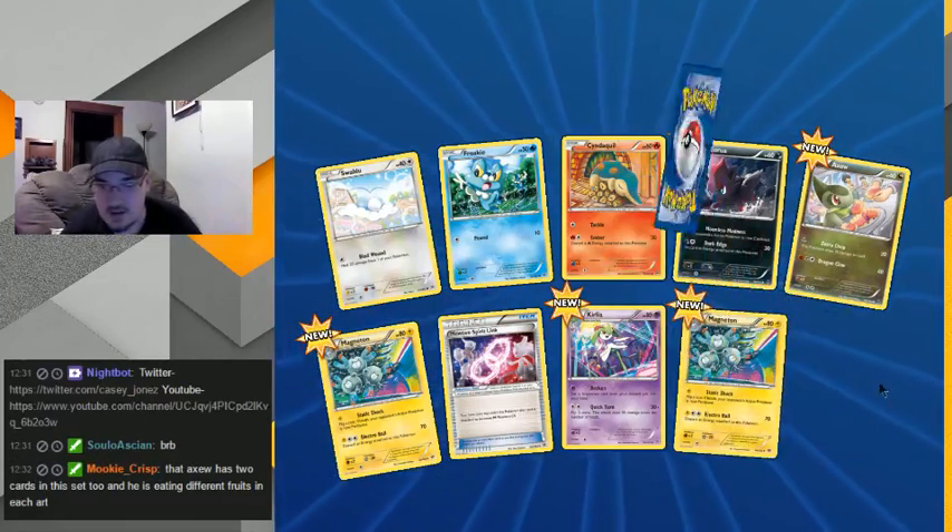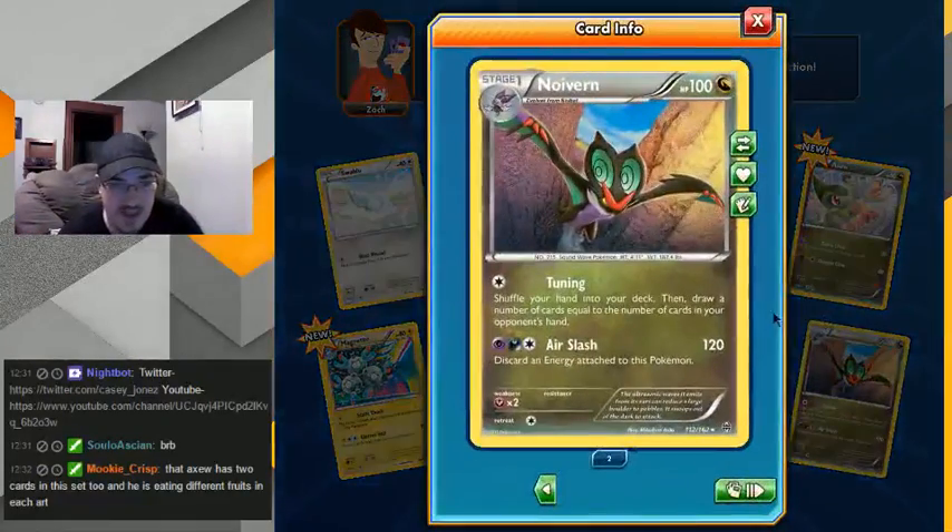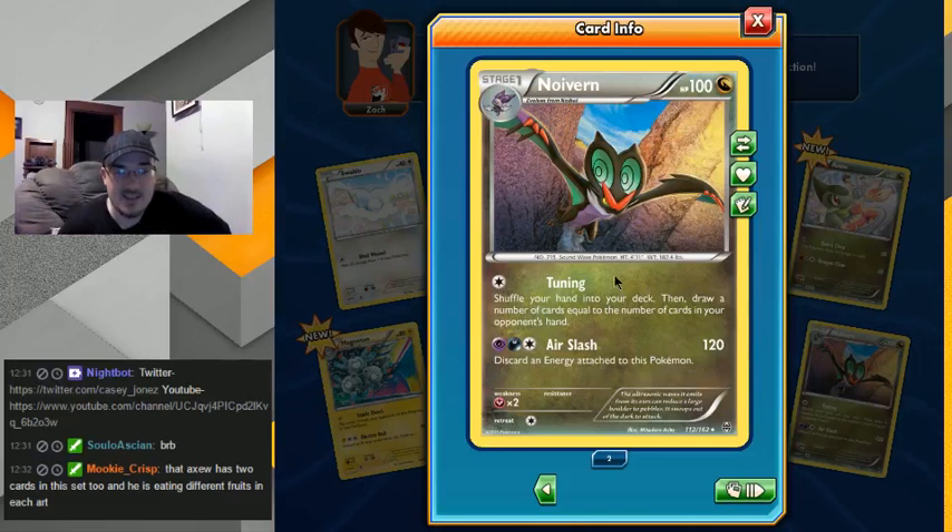I'm calling it right now — another full art right here. Or, better yet, Noivern! Yes, I love this guy! Shuffle your hand into your deck and draw — your opponent's hand. This card is an energy card. Well, that's not great, but it's not bad. I'm just glad to have a Noivern. Are there any Noivern EX?